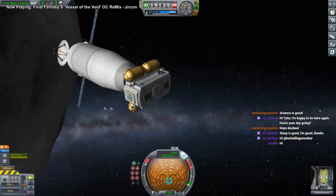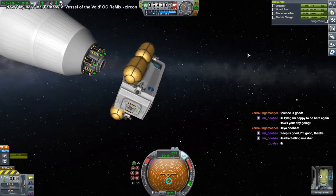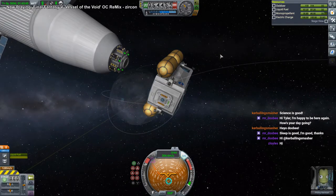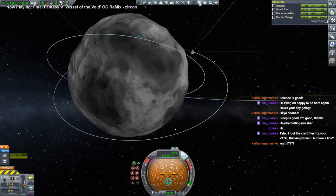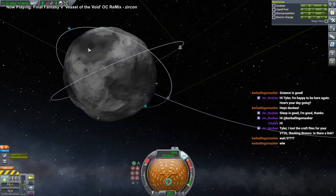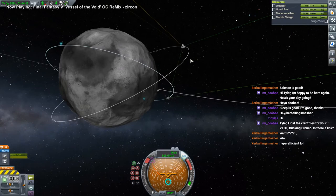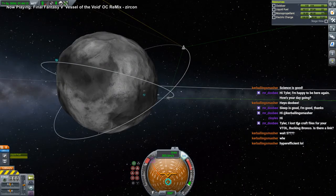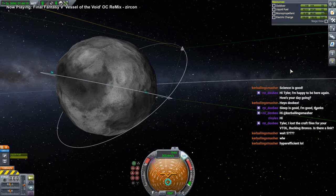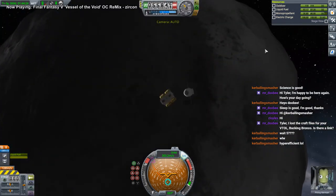We'll probably have to do a quick Minmus mission to milk some more science. We don't have a whole lot of opportunities like this though because the RCS thrusters — we don't have more monopropellant. My guess is we have like five more dockings just to be safe. I already did one docking and only used four units of monopropellant, so technically I could estimate like eight total dockings, but I want to be safe.